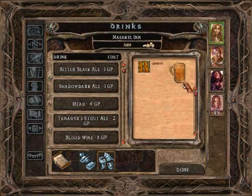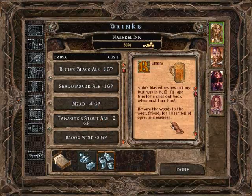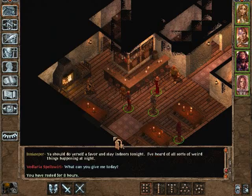Let's buy people drinks and see if they can give us any rumors. Most expensive seems to be a blood wine, but let's sip at all of them. We hear: 'Volo's blasted review cut my business in half — I'll take him for a chat out back when next I see him.' And: 'Beware the woods to the west — I hear of ogres and madmen.' And he's not gonna serve us another drop.